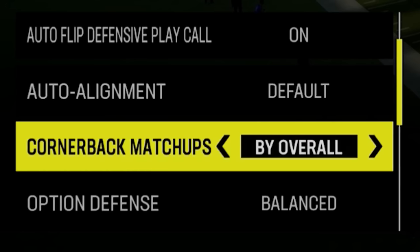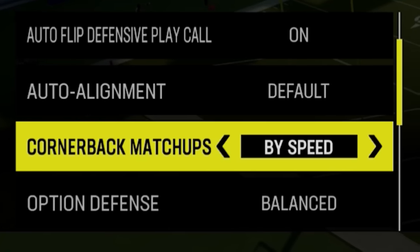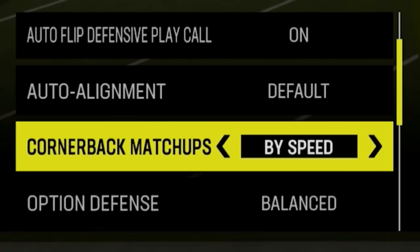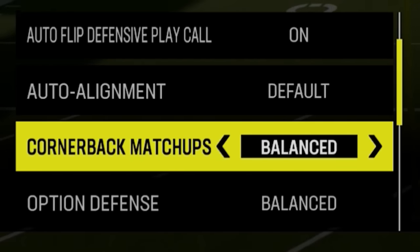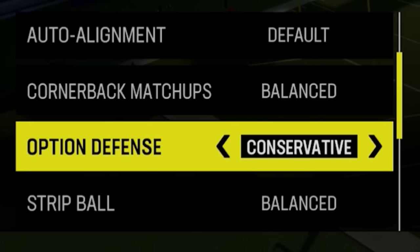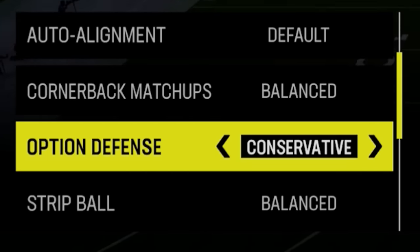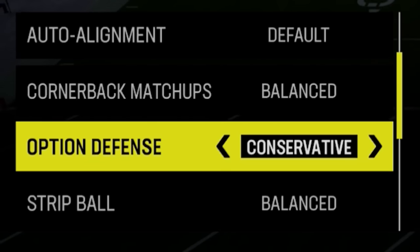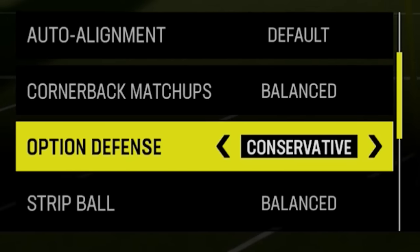The best way to run quarterback matchup is balanced unless you're running man coverage — then match by overall, or if you're giving up too much speed, switch to by speed so you're not getting burned on streaks. As for option defense, always leave it on conservative. There's no real benefit to anything else; conservative ensures somebody is always there to stop the quarterback from breaking off a big run.